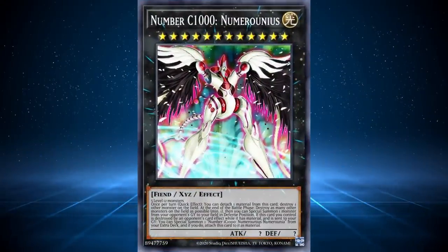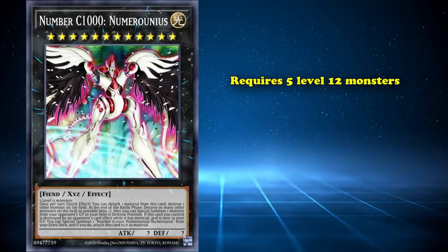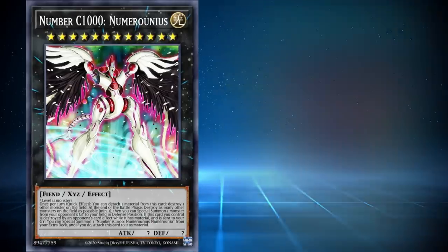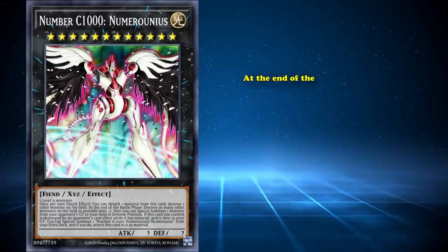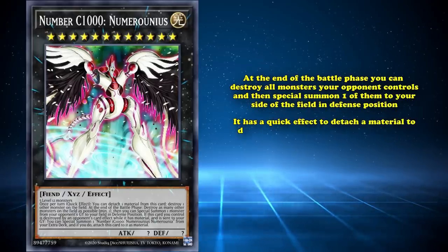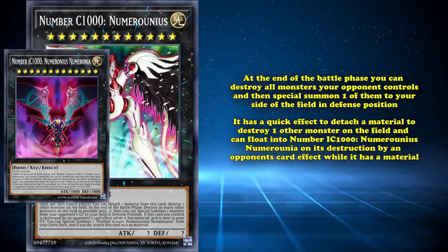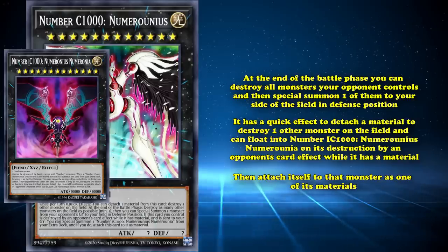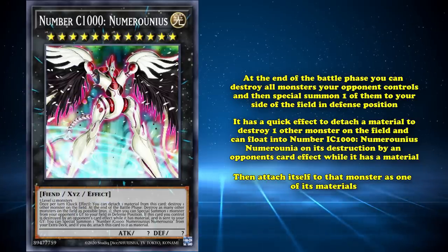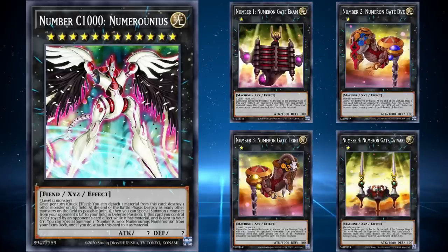Next up is Number C1000 Numeronius. This is a rank 12 light fiend-type monster with question mark attack and defense, requiring five level 12 monsters — quite the outrageous summoning requirement. However, most of the time you'll be cheating it out with Numeron Chaos Ritual. Numeronius has the effect where, at the end of the battle phase, you can destroy all monsters your opponent controls and then special summon one of them to your side of the field in defense position. It also has a quick effect to detach and destroy one monster on the field, and can float into Number IC1000 Numeronius Numeronia on its destruction by an opponent's card effect while it has a material. What makes this card interesting is that Numeronius is part of the Numeron archetype — normally the four basic Numeron Gates either win or lose the duel on the turn they're summoned, so it's not usually worth bothering with the other Numeron cards.